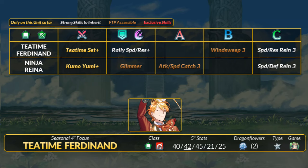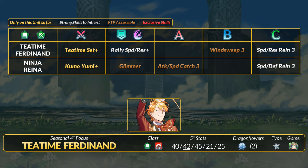For green, we have two 4-star focus units. First is T-Time Ferdinand, a flying green mage with good attack and speed. Ferdy's inheritable T-Time tome grants Console 1, plus 5 attack and speed, and if you outspeed, you get offense and a follow-up. This lets fast mages like Ferdy run something like Wind Sweep to prevent counters while still doubling. Definitely one of the more interesting and viable inheritable green tomes if you don't have the Arcane option.